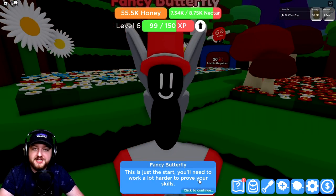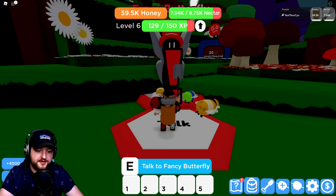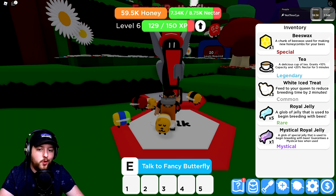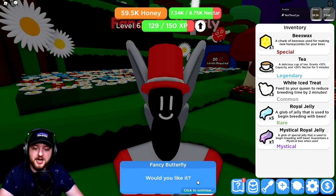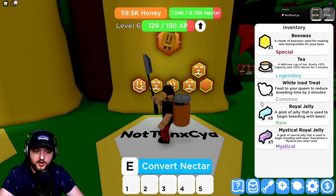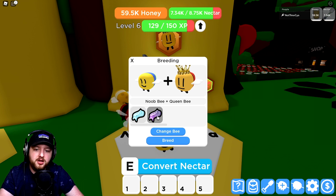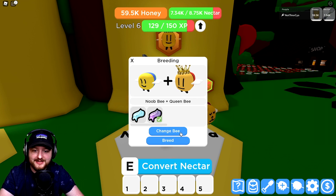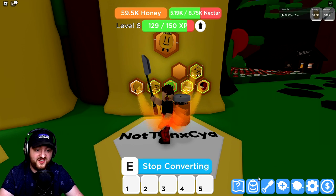I've just handed in the quest at Fancy Butterfly - here's the reward, another beeswax. I want to try and get up to 10 bees because I want to use our mystic royal jelly, and I'm wondering what happens if we breed it with the new bee. Let's try the new bee with the queen bee, then add this mystic jelly - breed! Three minutes to go on that, I have no idea what's going to happen.